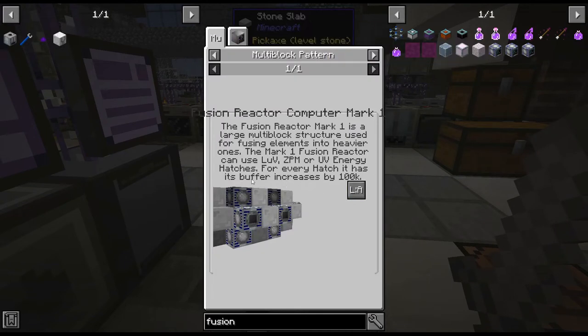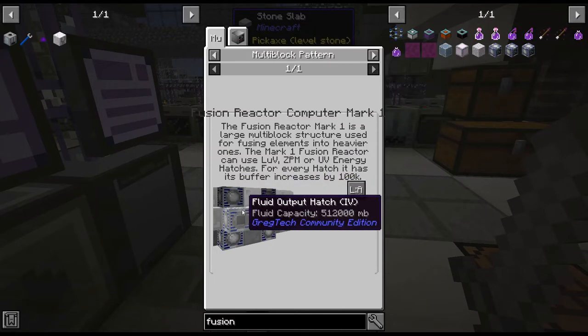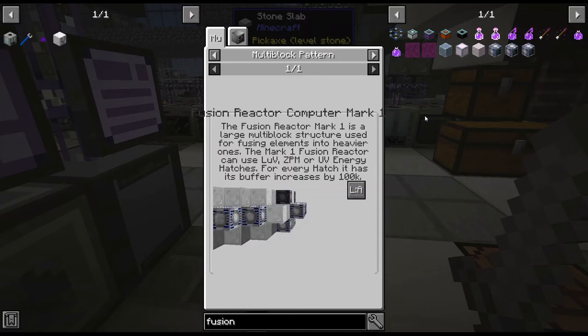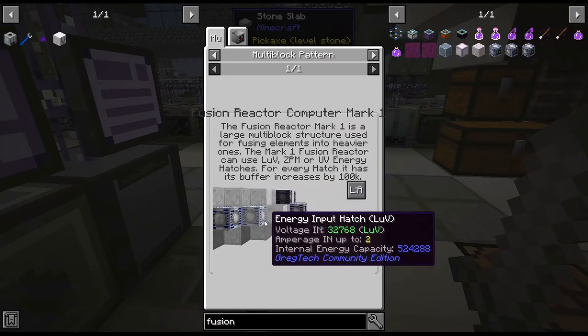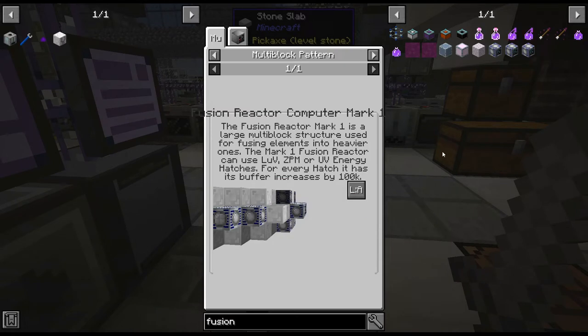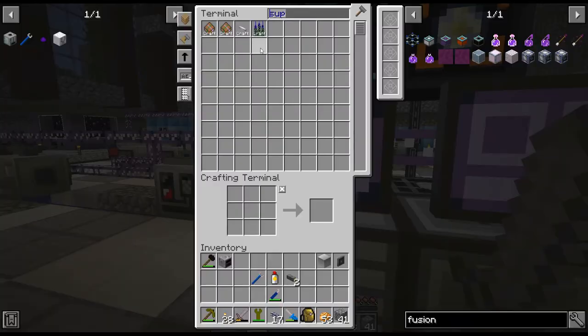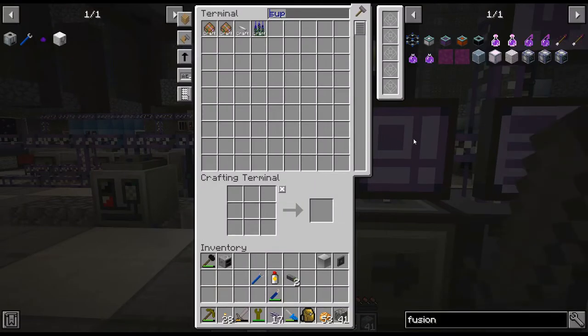Like I said, we are working towards the Fusion Reactor. I'm trying to remember what it needs in the middle. It may need Superconducting Coil Blocks in the middle — which, oh well, I mean, that's fine, we've got this all automated, not a problem. Let me cut here and we'll be right back.